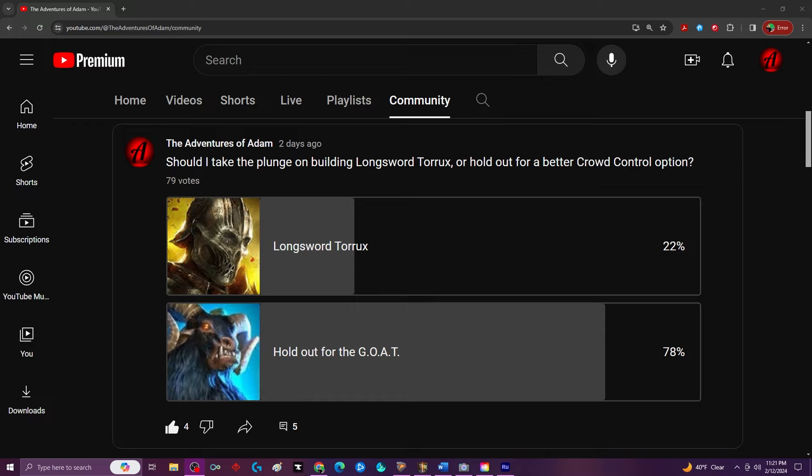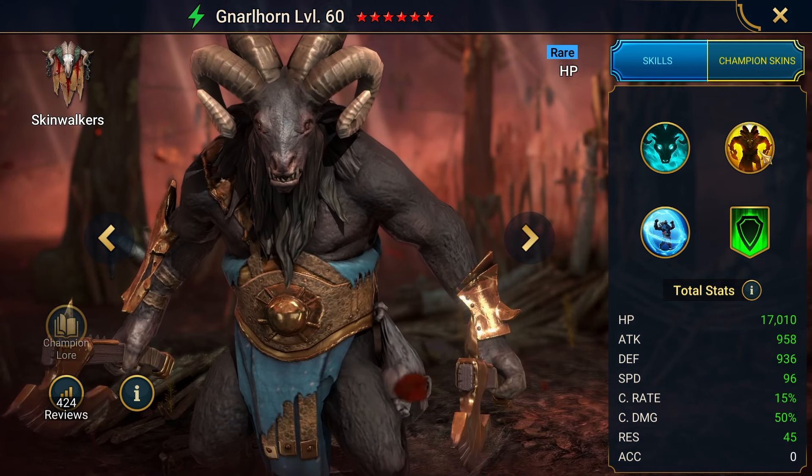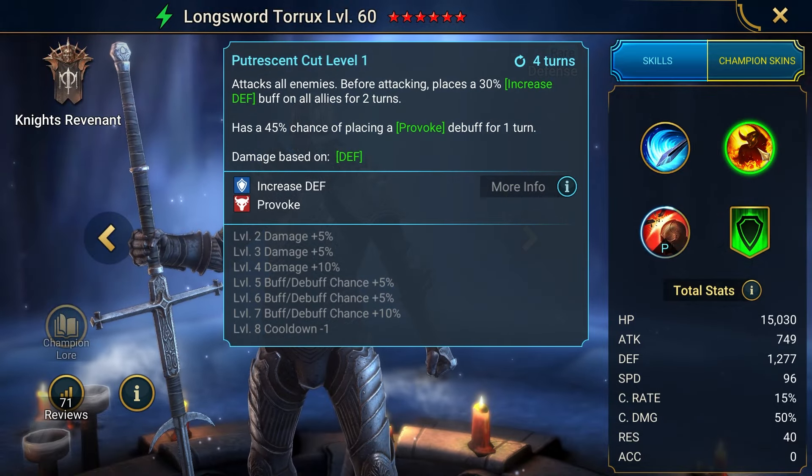A few days ago I made a community poll asking if I should take the plunge on Longsword Vorrox, or if I should hold off for a better option. The community voted in favor of holding off, but my odds of pulling a better rare crowd control option are pretty slim. Each time I pull a rare from an Ancient Shard, there's only a 0.6% chance of getting any one specific champion, meaning I may never actually pull Gnarlhorn, or at the very least it could take months. As much as I love Gnarlhorn, I may just have to go Torux here. I am desperately in need of crowd control.